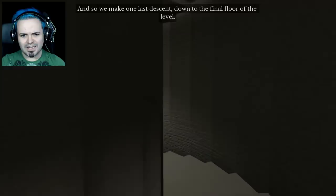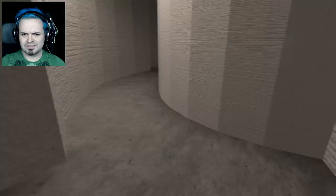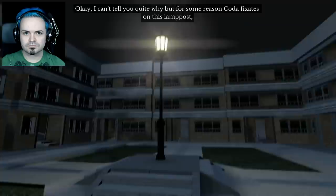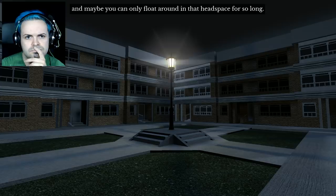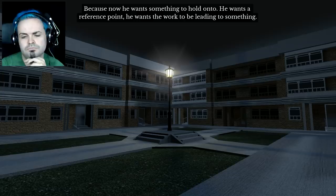So we make one last descent down to the final floor of the level. Oh, I'm feeling queasy. Nice relaxing music though. Oh — it's a lamppost! I can't tell you quite why, but for some reason Coda fixates on this lamppost. It's going to appear at the end of every single one of his games from here on out. I think that up to this point he's been making really strange and abstract games with no clear purpose, and maybe you can only float around in that headspace for so long. Because now he wants something to hold on to — he wants a reference point. He wants the work to be leading to something. He wants a destination. Which is what this lamppost is — it's a destination.